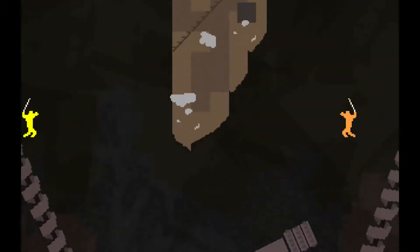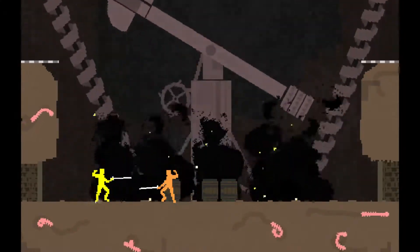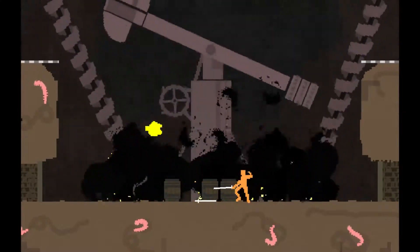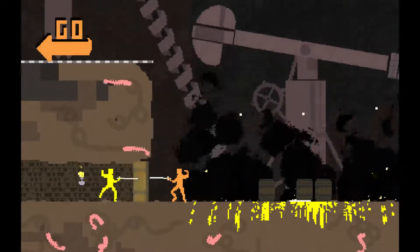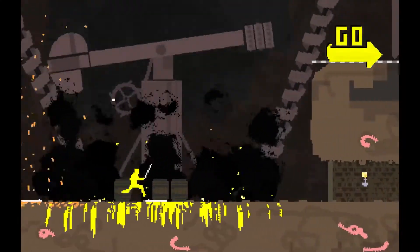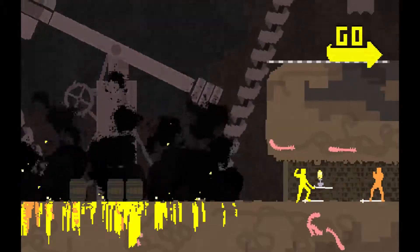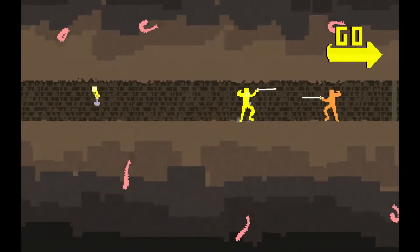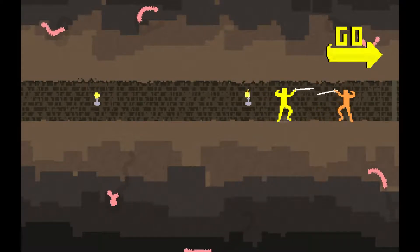We basically just have to keep moving to the right after we kill the guy. If he kills us, he will move to the left. We can knock swords out of people's hands. We just have to get to the end of the level and not get killed, or not let him get to the end of his screen.